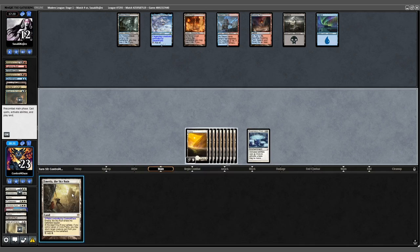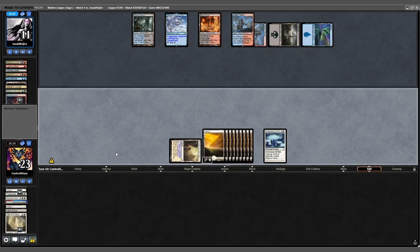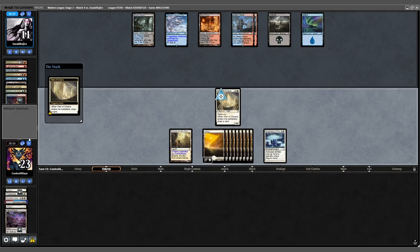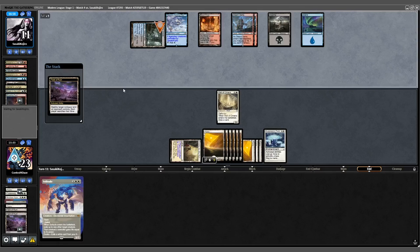Opponent doesn't do anything — this is our best possible draw. We'll play it out and pass the turn. Opponent cracks their fetch end of turn; Steamvents tapped. We untap and bring back our Wall of Omens, draw a card, play out a land, and pass. End of turn, Field of Ruin takes down the Watery Grave.